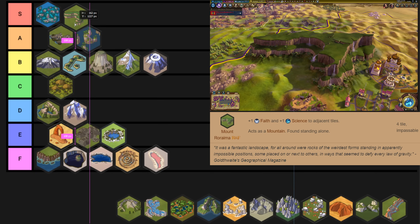Mount Roraima on the other hand is another mountain wonder, and this just straight away goes all the way up to S tier — there's not even a debate. This is arguably the best natural wonder in the game, maybe tied with Torres del Paine or Piopiotahi. It has this really unique shape that, unlike other four-tile natural wonders, gets you a lot more value out of bonus adjacency because it just touches so many tiles in a very unique way. If you find this natural wonder early into your games, you have a ton of ways to use it: a ridiculous holy site, or just working and improving the tiles. It's a really flexible and powerful natural wonder.